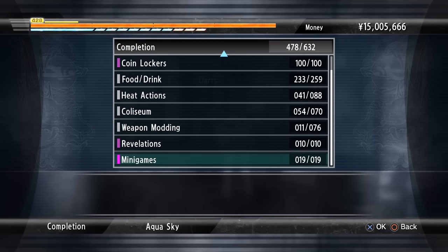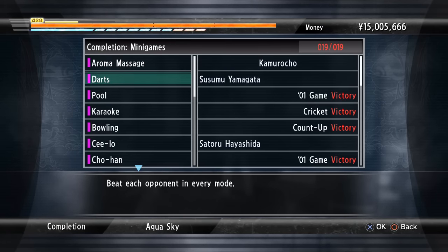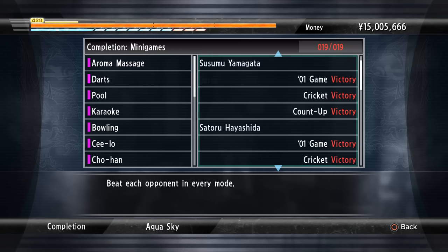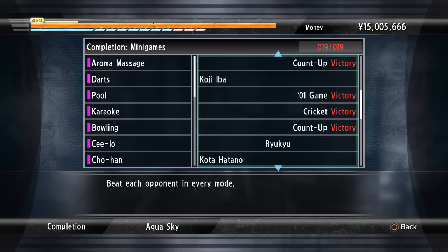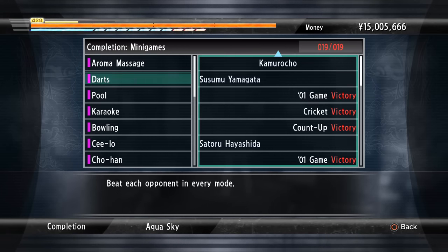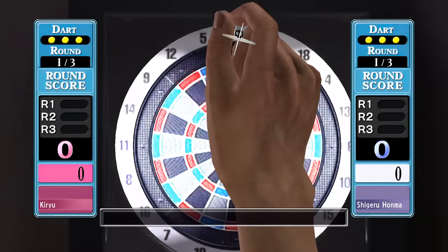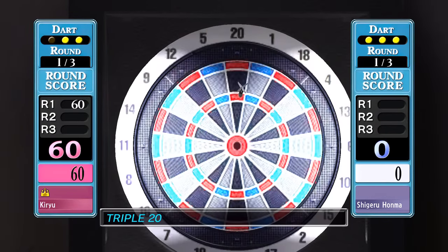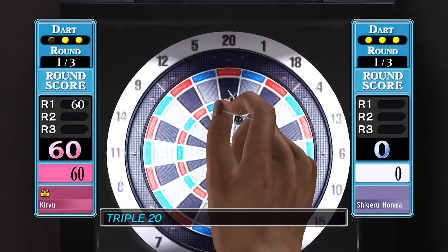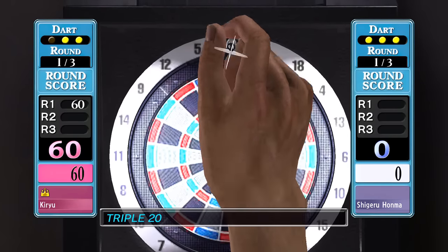This means you will need to fully master 19 different minigames. To give a brief example: in the Darts minigame, you will need to beat a total of 6 opponents in 3 different difficulty modes, meaning you will need to win 18 matches just to complete this one minigame. What makes it worse is that the AI on the highest difficulty is borderline unfair and will often require you to play absolutely flawlessly and hope that the AI makes a mistake, like missing a triple 20.